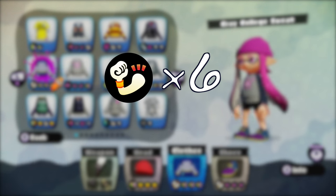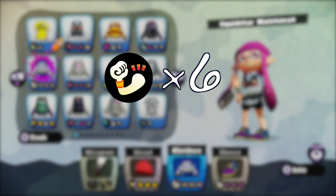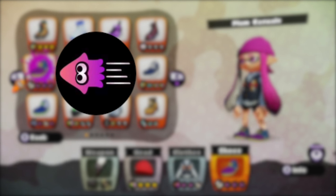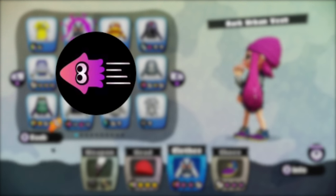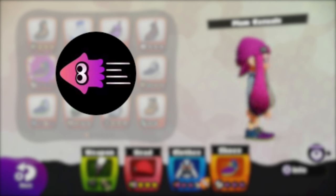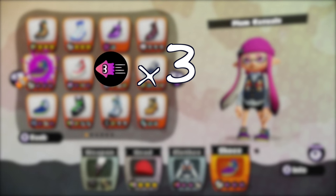The other ability that really benefits the Octobrush is swim speed up. Most weapons in this game really do benefit from swim speed up, but the Octobrush really makes use of it. I'll talk a little bit about why later, but it's definitely one of the best abilities you can have for an Octobrush. I would recommend having at least one main ability or three sub abilities of swim speed up.